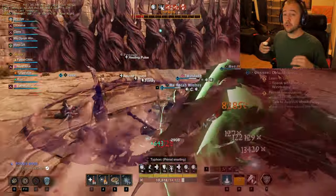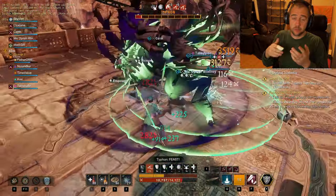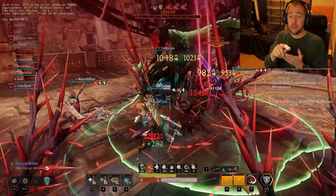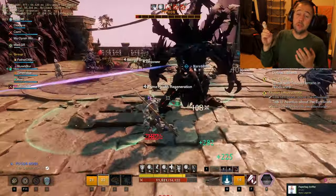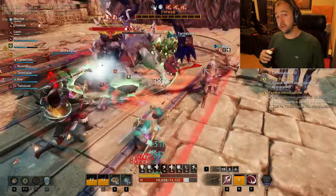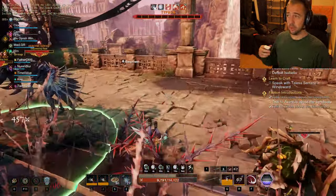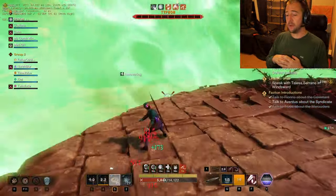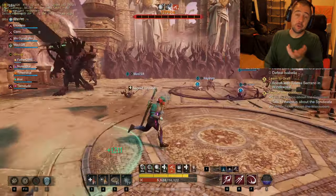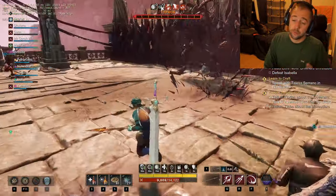So the setup is one tank, two healers - one of which can DPS and swap roles for the last boss if needed - then seven DPS: three melee and four ranged. The three melee are going to be two spear/greatsword players, and the third is going to be a rapier/void gauntlet. Rapier with ice gauntlet is not really good in this dungeon because enemies are angry earth, and rapier scales with INT and DEX. The void gauntlet pairs better with rapier for the empower it provides.